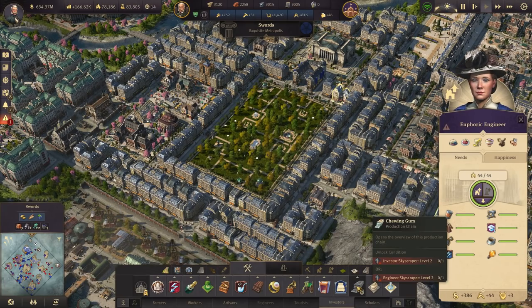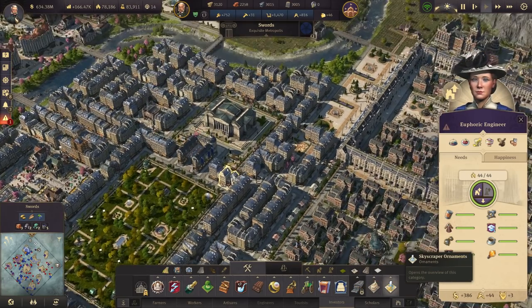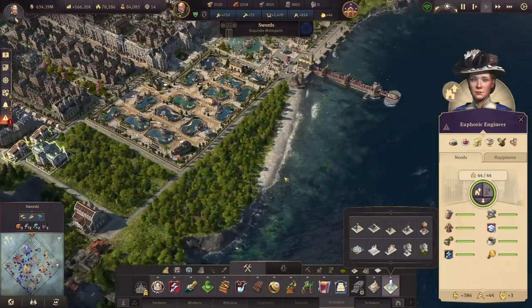Chewing gum — for investor skyscraper! I totally forgot. Let's look at the ornaments we can place. We've got some blank space out here.